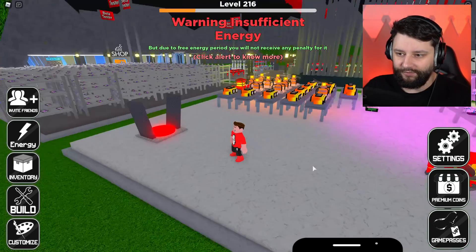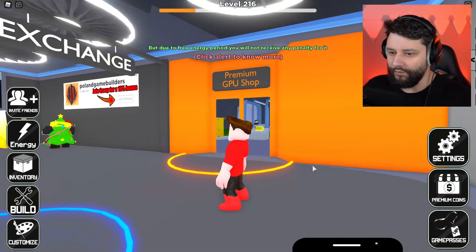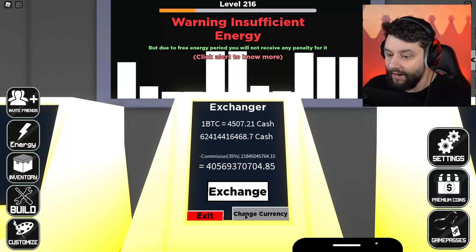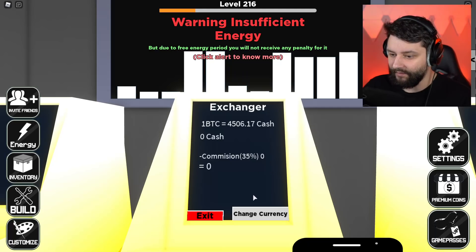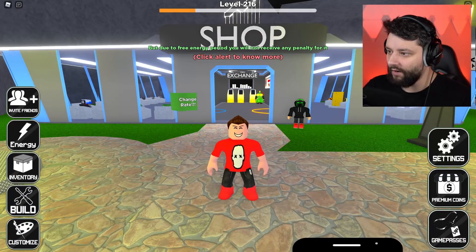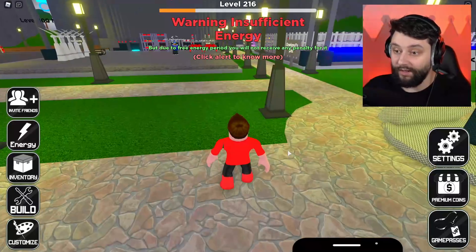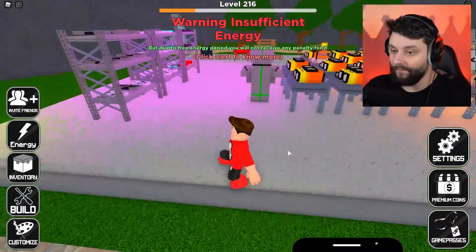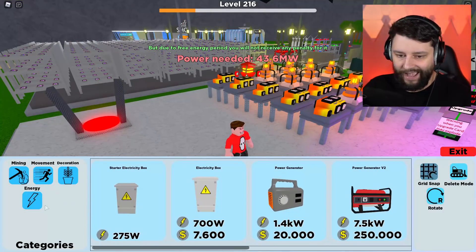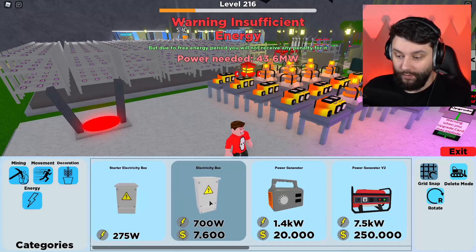How do I get this stuff? Is there a store? I've noticed all the stores have now changed and upgraded — we have the GPU store, the premium store, and the exchange. But for energy, it's in the build section. We've got mining, movement, decoration, and now we have energy, which shows you how much power each item produces.